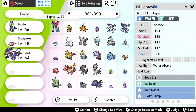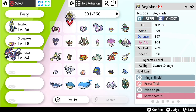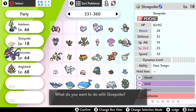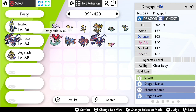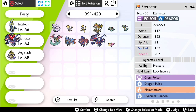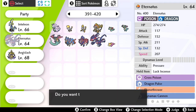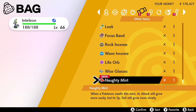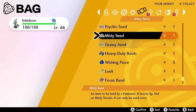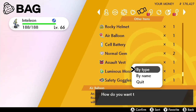So I know we had the Aegislash, which had False Swipe—I'm probably going to want that here. I'm going to drop Slowpoke here because I know it's going to be part of some of the DLC at some point. The Eternatus has Luck Incense—we're going to give that to Inteleon. Do I have multiple Luck Incense? Yes, I do have multiple.